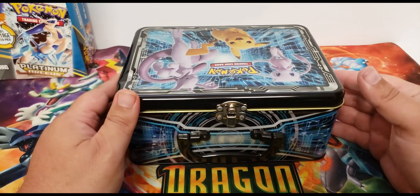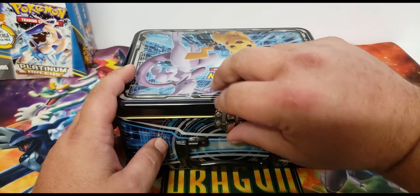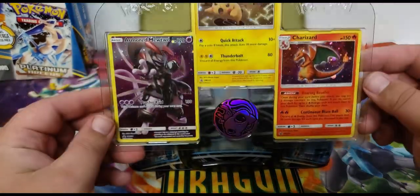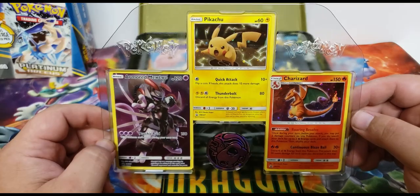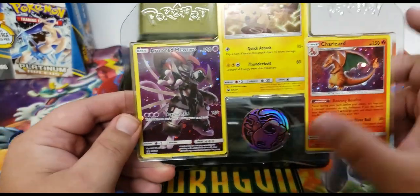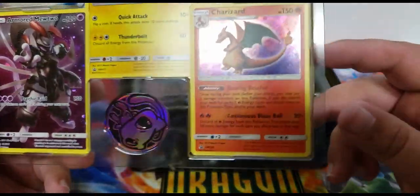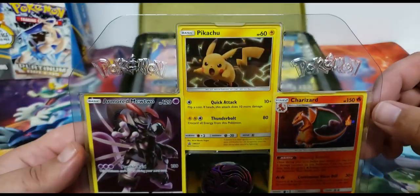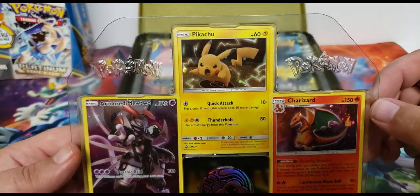Alright everybody, we are back. We've got the wrapping off and we're going to start with the treasure chest. I'm really excited for the promo cards. Oh, look at that — look at those! Armored Mewtwo full art, you've got Charizard and a Pikachu. Look at those beautiful cards! And you even got a nice little Mew coin. That Armored Mewtwo is gorgeous — I love that card. You can't go wrong with Charizard; look at the foil on the back — that thing is perfect. And obviously Anya loves the Pikachu with the thunderbolts all around it.